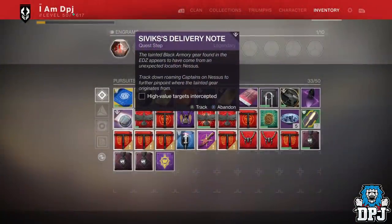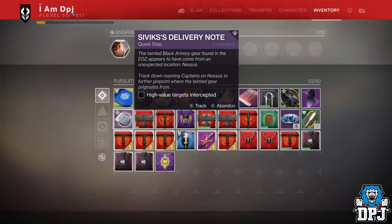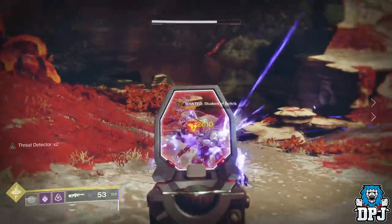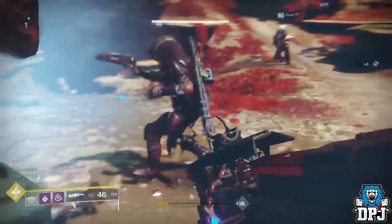Once you have done that mission, the next step is to hunt down an HVT Captain on Nessus. Your best bet here is to go to the Exodus Black area and wait — about every five minutes or so an HVT will spawn, and most of the time it's a Captain. Simply kill him and move on to the next step.